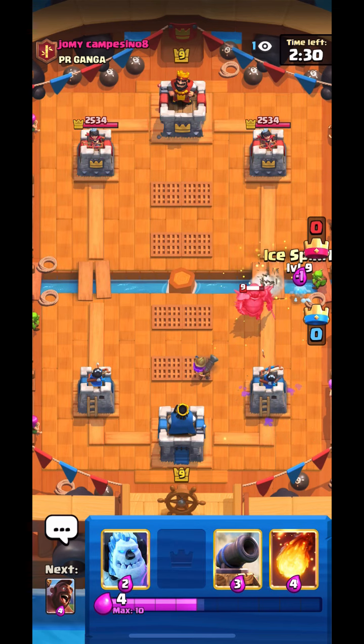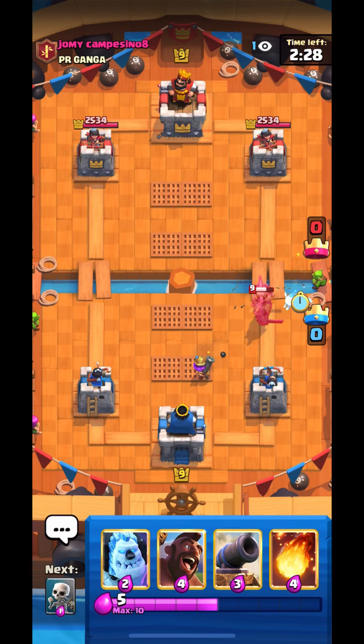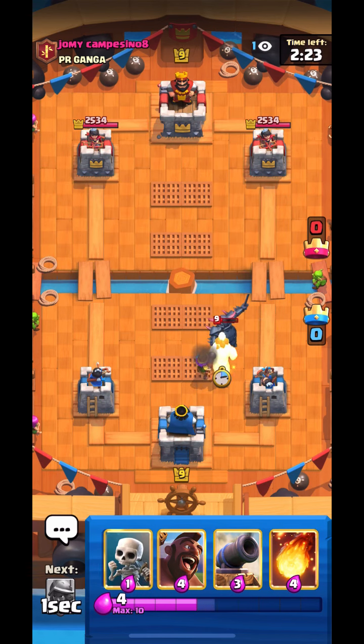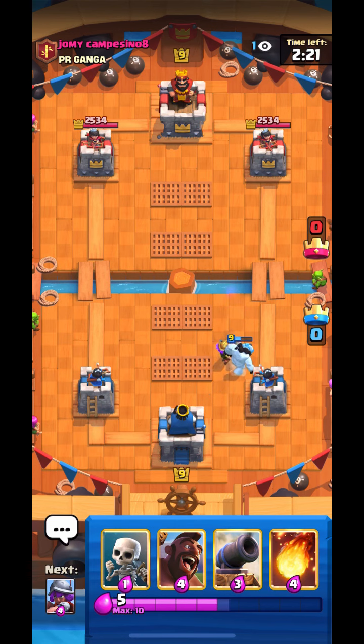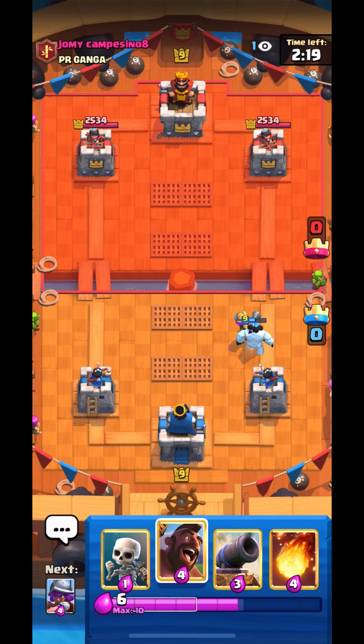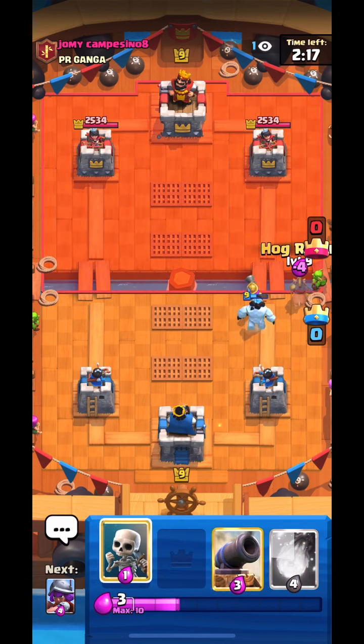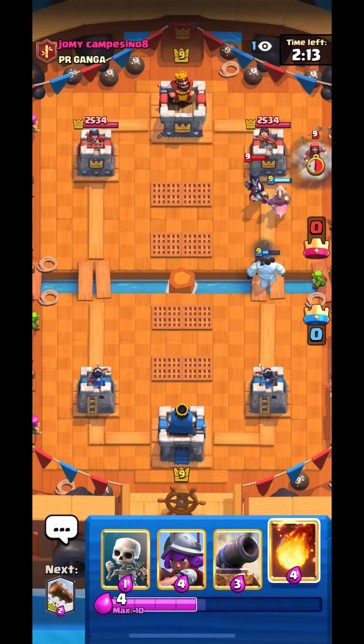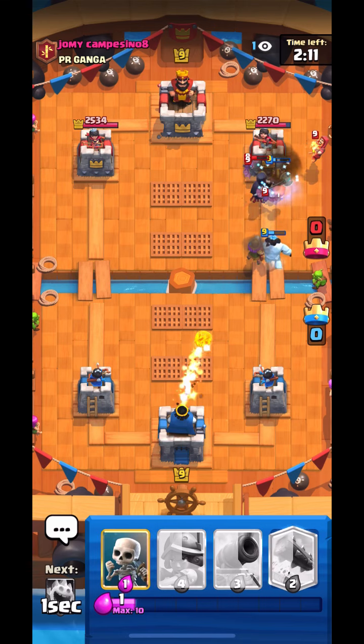I just Log the Ice Spirit. I also go for Ice Golem to protect my Musketeer, but pretty bad Ice Golem placement because the Musketeer actually goes in front. So I just go for Hog. He goes with Mini Witch. I don't want to Fireball that, but he gave me like more Fireball value so I just took it.